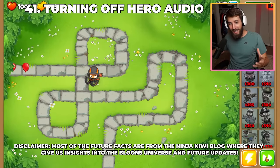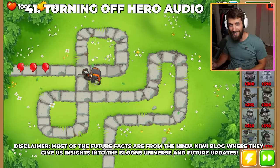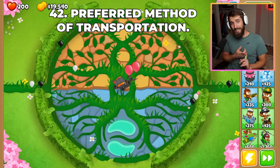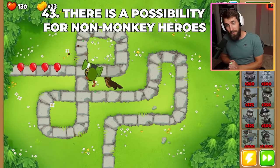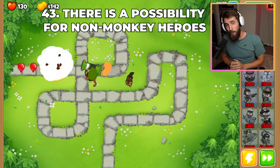Turning off hero audio basically makes the hero simulate a game of playing who can be the quietest. Each hero has a preferred method of transportation — some are obvious, like Brickell and Churchill, but Quincy likes walking and Striker likes parachuting. Ninja Kiwi said that there is a possibility for a non-monkey hero to come to BTD6; they just have to be, quote, 'packed to overflowing with character.'